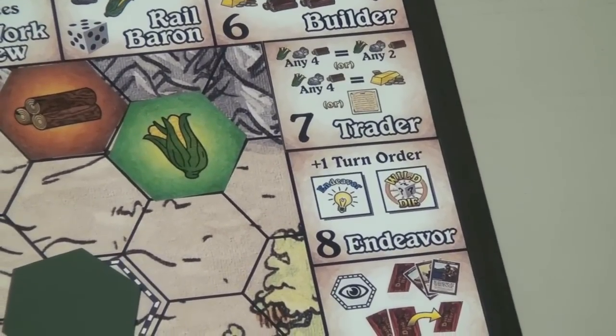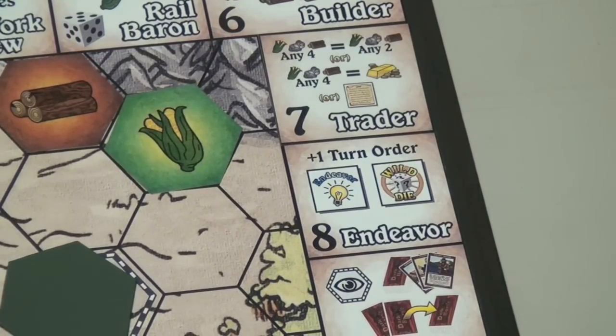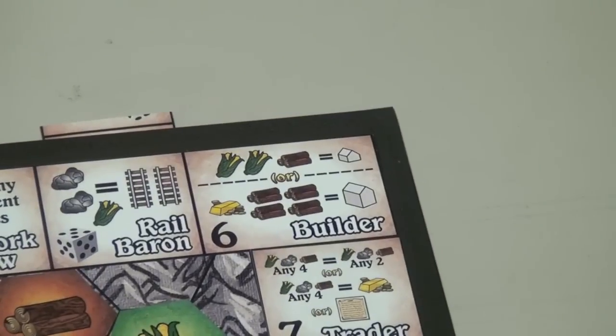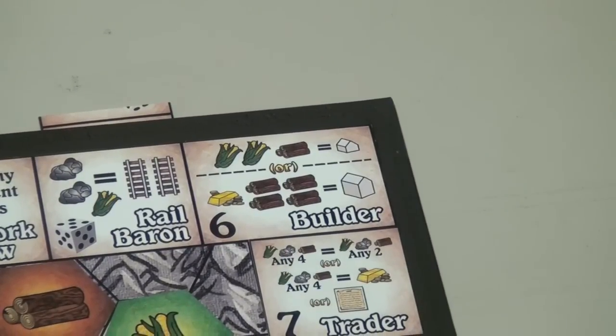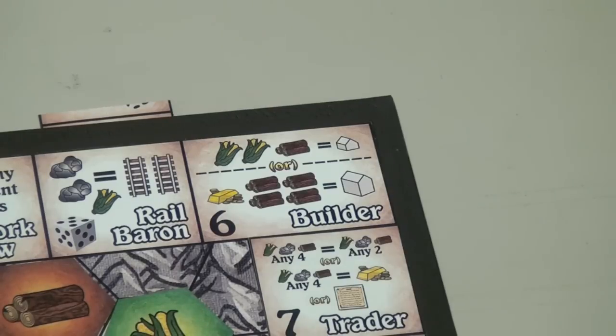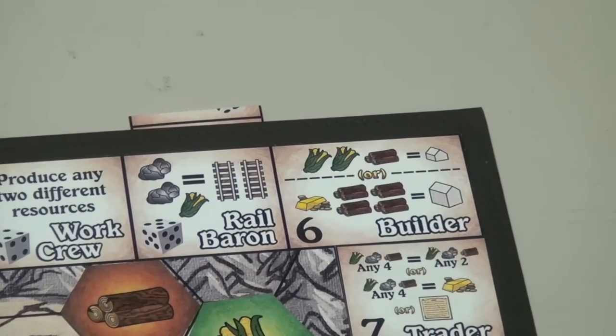And 7, the trader — that lets you trade resources. You can trade any four of your resources for any two, or trade any four resources for a gold or for a loan. Then the builder — this is the big one, the one that people are going to want. You can pay two food and one wood to put out a town, or four wood and a gold to put out a city. And then the rail baron — you can put out two stone and a food to place two railroad tracks on the board.